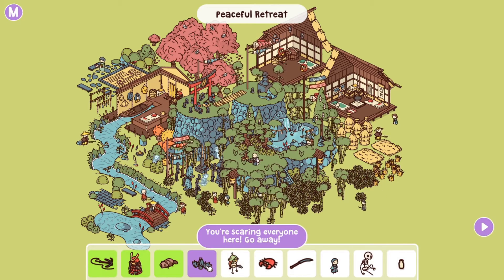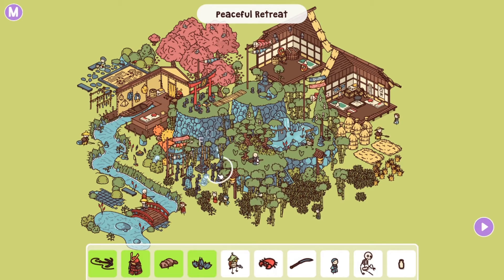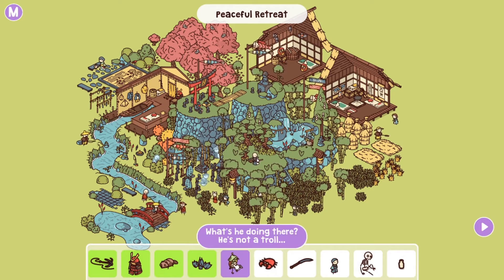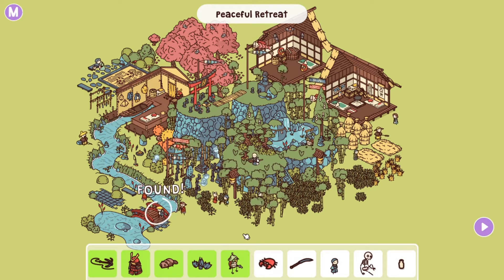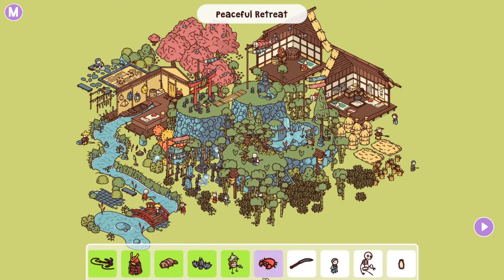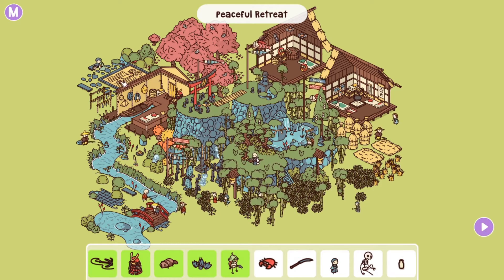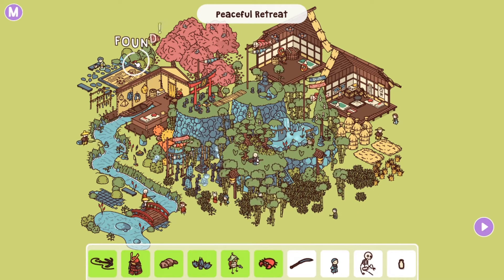You're scaring everyone here, go away — another bat hiding in the bushes. There he is. And then — what's he doing here? He's not a troll — a Monkey Island reference! The troll under the bridge. Then a red crab: it looks like a beach but may be a trap. The crab is in the bushes.